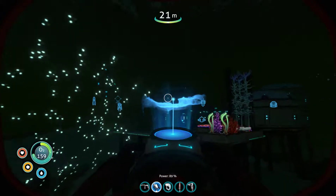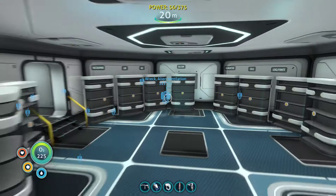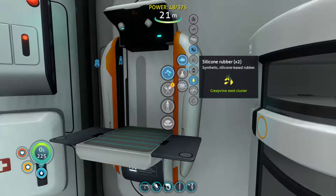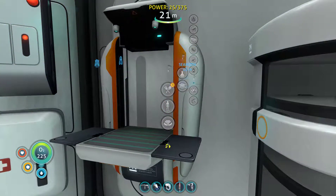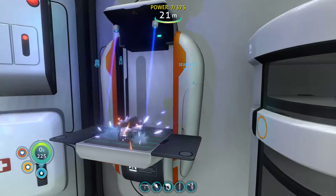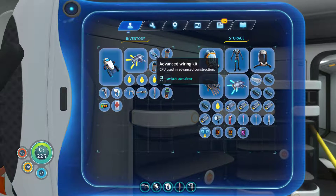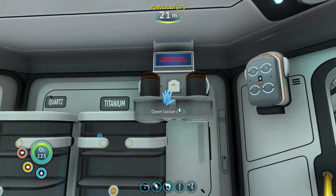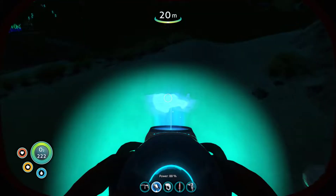Then I'm gonna go for silver and titanium — hopefully it's already going to be there. Let's craft. Received two — look at that, that's good. One, two, three — is it going to be enough? Nope, I don't have more, that's the reason. Then an advanced wiring kit, computer chip. Insufficient energy. So let's go and search for titanium and silver and everything else.